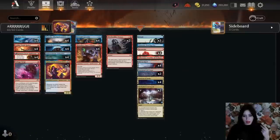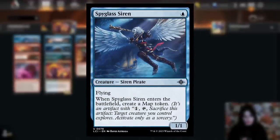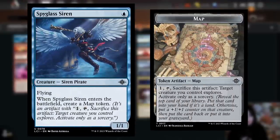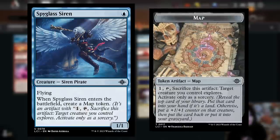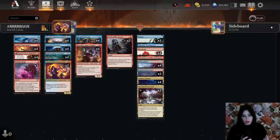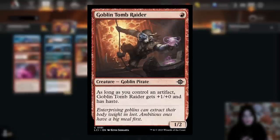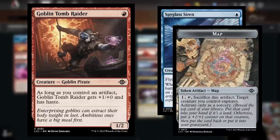We're playing a pirate deck, and in the Lost Caverns of Ixalan, pirates are aggressive and have artifact synergy. Two cards show this well: the Spyglass Siren, a one-mana Siren Pirate with flying that creates a map token on entry — an artifact you pay one mana to sacrifice and explore — and Goblin Tomb Raider, which gets +1/+0 and haste as long as you control an artifact. So with the map token from the Siren, the Tomb Raider has haste.